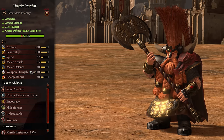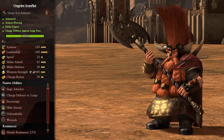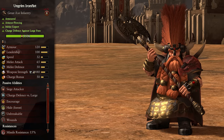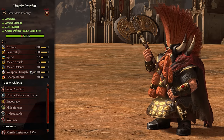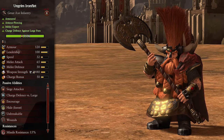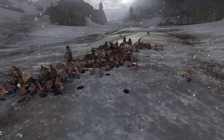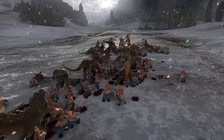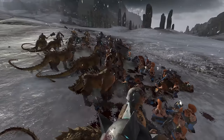Next we have Ungrim Iron Fist. He's armored, is a melee expert, deals armor piercing damage, has charge defense versus large, and has unbreakable leadership. Ungrim is of course the Slayer King, and looking at his stats it's pretty clear to see why. He has a huge attack stat with massive armor piercing and anti-large damage, so can take on pretty much anything and cause serious hurt. He's also pretty tanky with his brilliant armor and great defense stat.